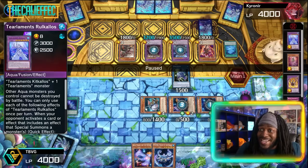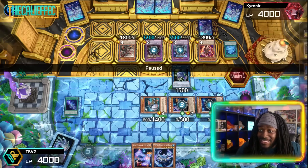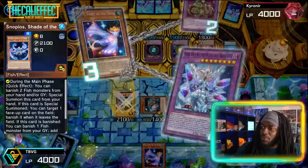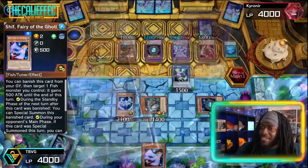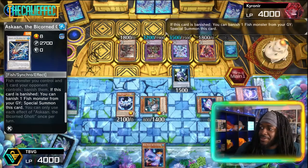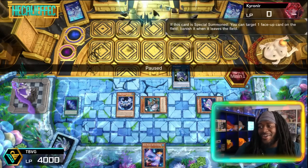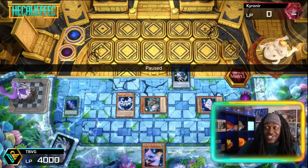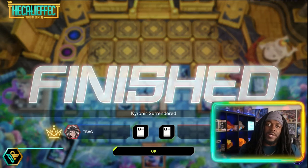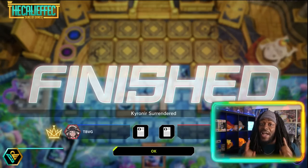Godium gains 500 attack for each banished monster — it's coming out at at least 8000 attack. Snoppios summons itself, Mirror Jade banishes Shift which does nothing, Paces is negated, Bicorn banishes Seat, Zep summons itself — we're definitely going for it. The opponent scoops early because we were going to summon our big Goatee monster, the Deep Beyond, that banishes all cards on the field. We had enough to go for game.